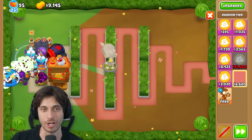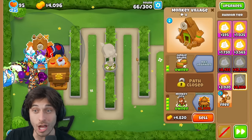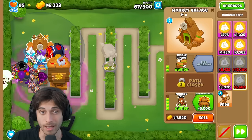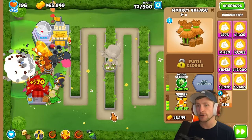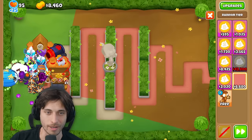The narrator gets Monkeyopolis even without having a banana farm set up first - they have Monkey Town so there's big money to be made. They keep it despite it being a little random. Both players continue accumulating towers rapidly.